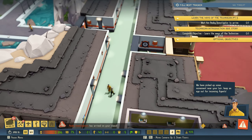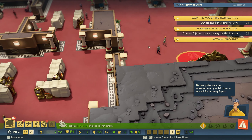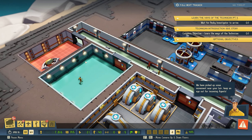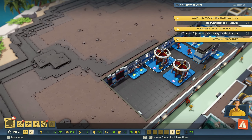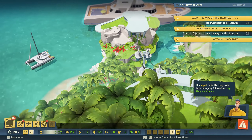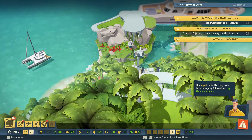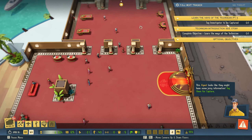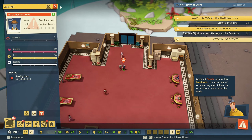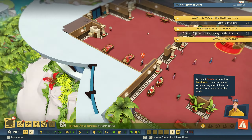We have picked up some movement near your lair — keep an eye out for incoming agents. So are we going to wait for a pesky investigator to arrive? I'm guessing we're going to need to make them hit the trap. This agent looks like they might have some juicy information — tag them for capture. This infirmary looks very bare, I feel like I need more stuff in there.